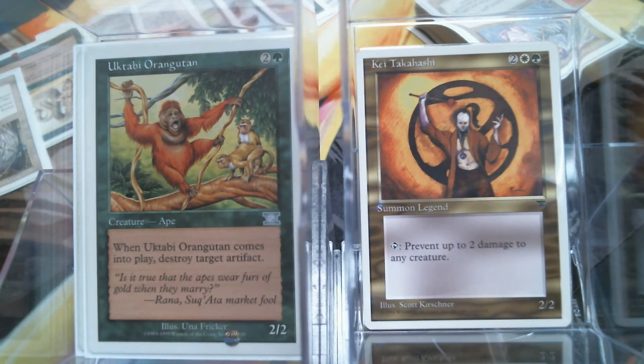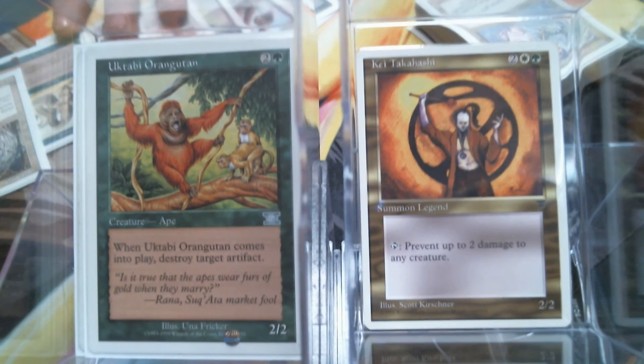Now, utility creatures. The Uktabi Orangutan — the Sex Monkeys. I don't know how this got past the art department. I know I've talked about this before. If y'all want a really good laugh, look at the background of this art and then go to the Un-card Uktabi Kong — the Uktabi Kong card shows the same two monkeys in the background, but I believe one is pregnant, and if I'm not mistaken Uktabi Kong takes two creatures to make a new creature. Funny — go look it up.